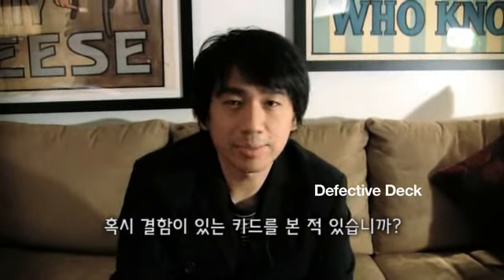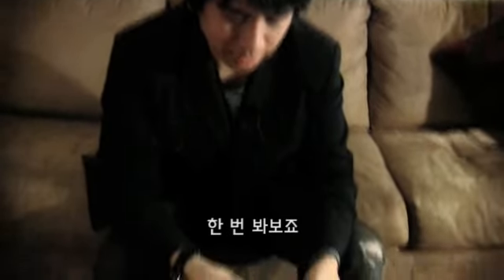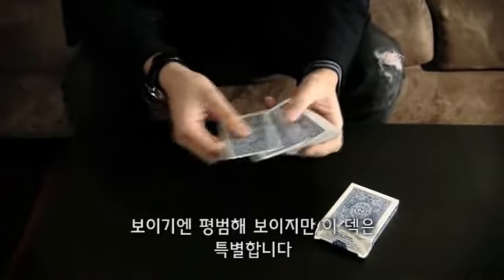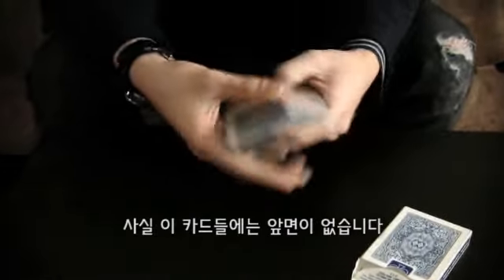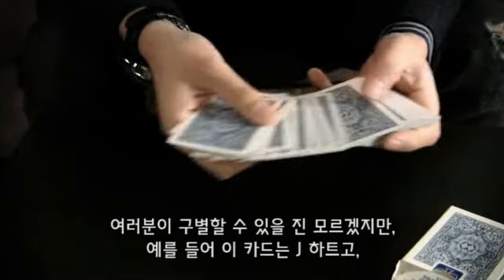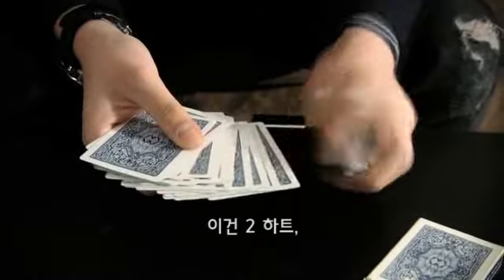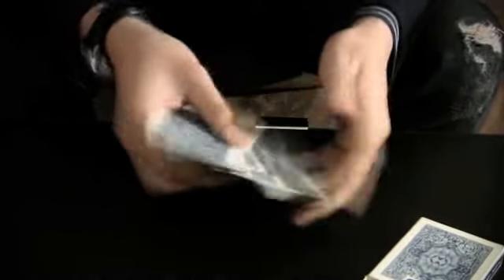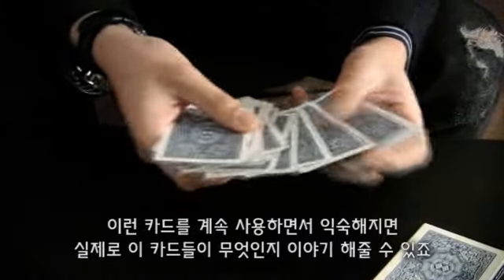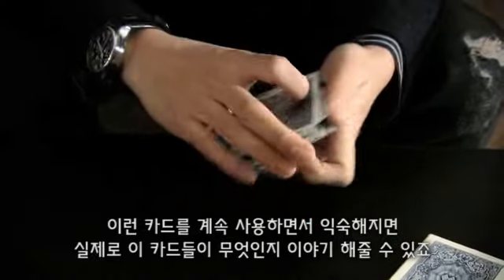Have you ever seen a defective deck before? This is what it looks like. I collect this kind of stuff — amazing. But check this out. This deck is special because even though they look normal, they actually have no faces on them. I don't know if you can tell or not. For example, this one is the Jack of Hearts. Yeah, that's the Jack of Hearts. The two of hearts — actually that's the Joker. I was confused with those cards. But after a while using these cards, you can start to tell what they are just based on using them, getting familiar.